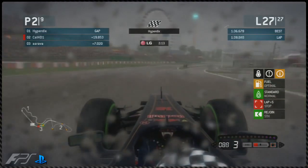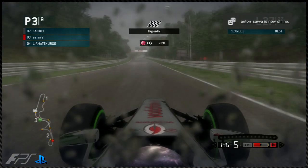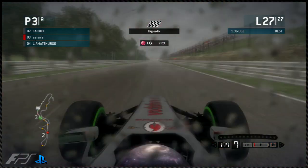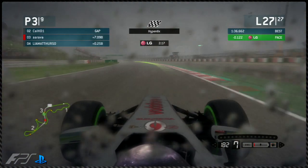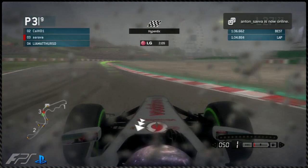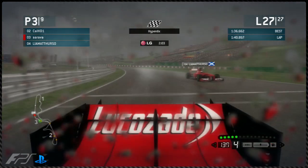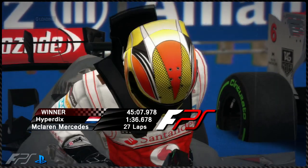Hyperdix has won the race — congratulations to him for winning round three! Cal HD1 comes home in a brilliant second place on the podium. On the last lap Arava has Liam Acdurso right behind him — he could make a move into the chicane. Arava did lock up earlier on into the chicane so the same could happen. But Arava comes through fending off Liam Acdurso, who got a good run but couldn't make the move stick. Arava gets his first podium in Formula PlayStation! Tom 97 Finestraat comes through in a good fifth place after a poor beginning to the race.